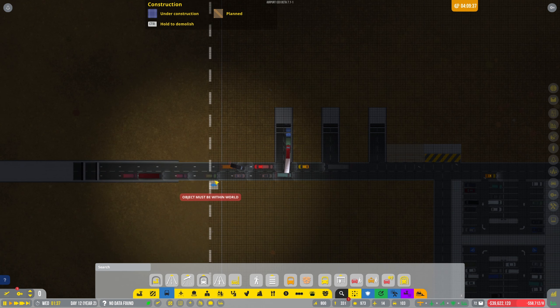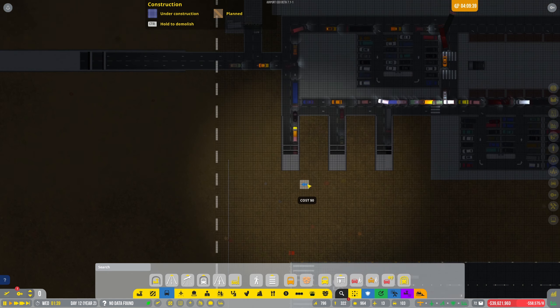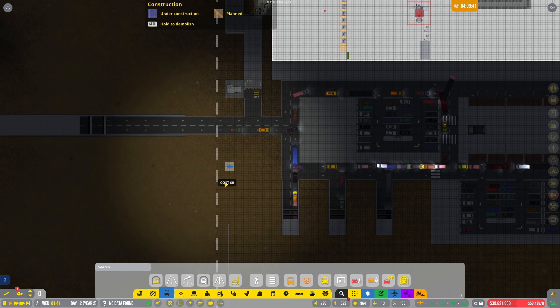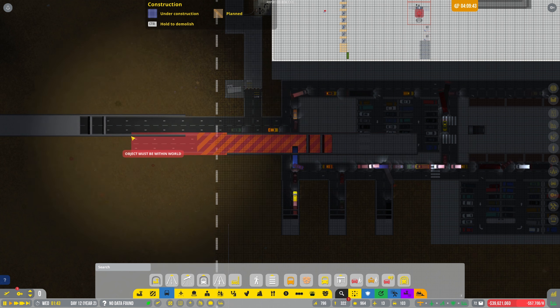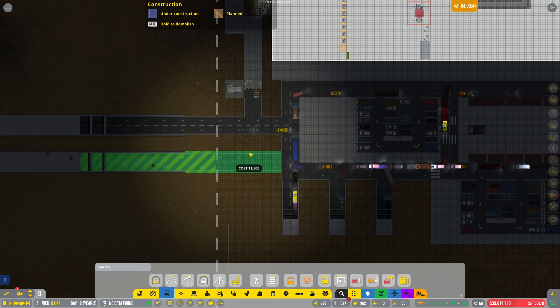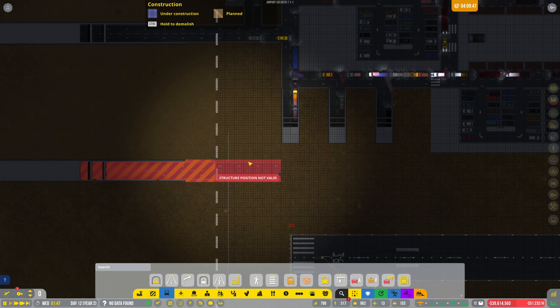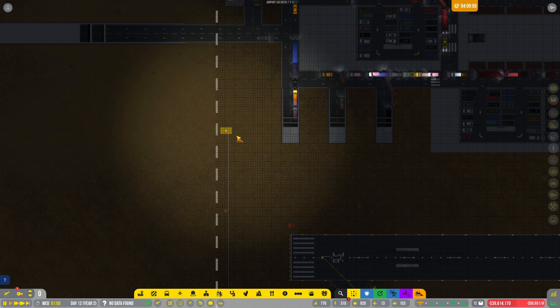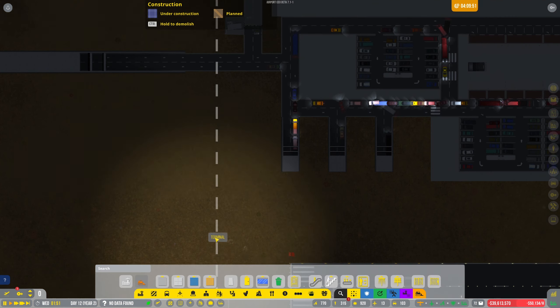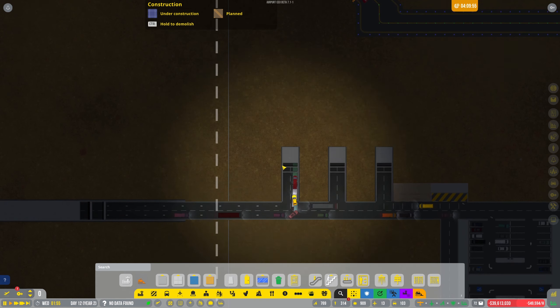We need to do the same on this side — there's just a major traffic jam up here, it's crazy. I wonder if we put two entrances in — maybe they'll still just go for the same route though. I've still got the fence down here, haven't I.